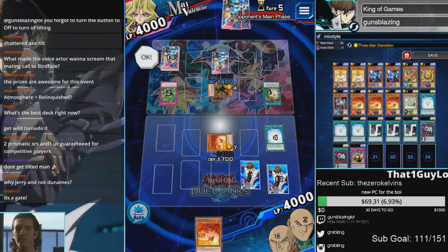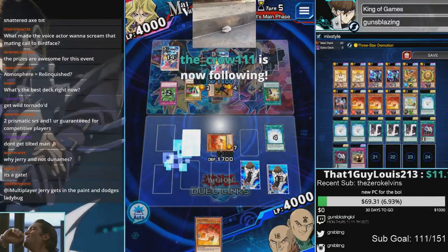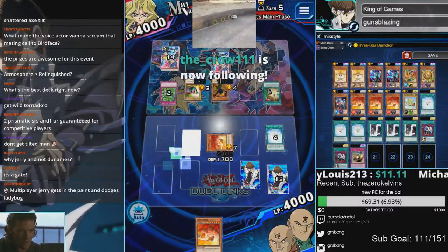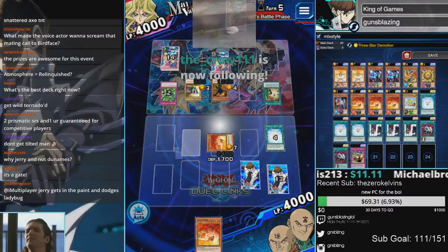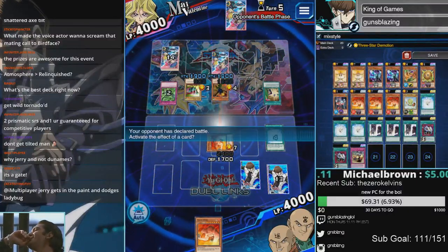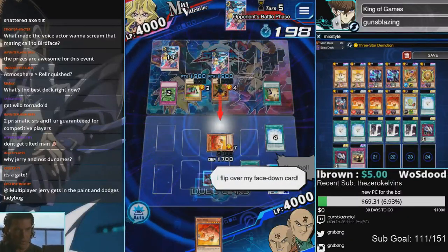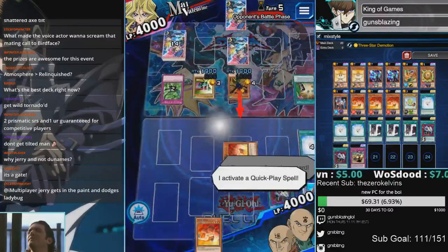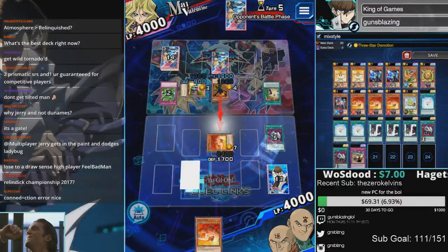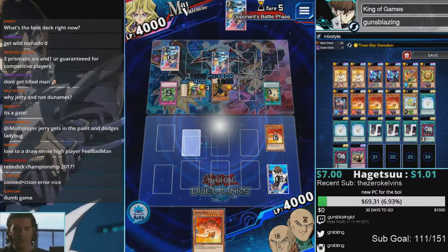Why Jerry and not Dunamis? Because the weakness of this deck is 4-star Ladybug. I think I'll E-Con the Sonic Duck. It doesn't actually matter if I do it right now or later — it actually saves time if I do it this way. Because Flame Ogre can kill Sonic Duck through a Mirror Wall.